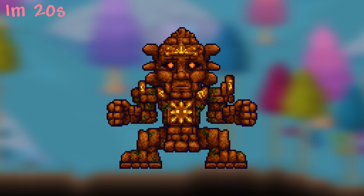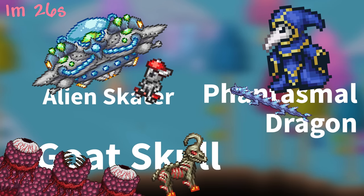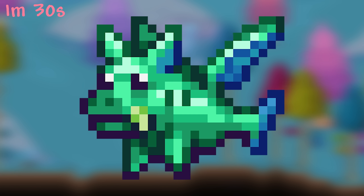Most Master Mode exclusive pets are small versions of the larger boss. The three exceptions are the Martian Saucer, Lunatic Cultist, and Wall of Flesh, possibly because it'd be really weird to make cute small versions of them. Unlike Duke Fishron, the little Fishron doesn't have an anal fin.